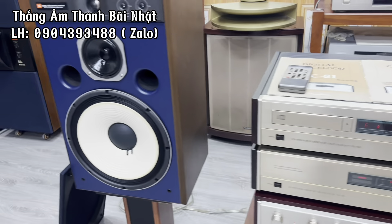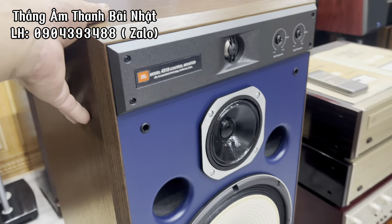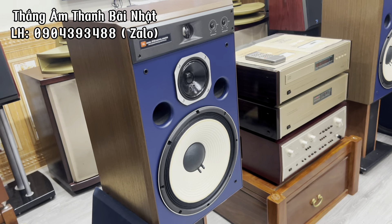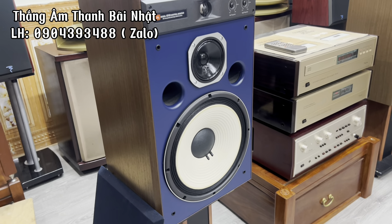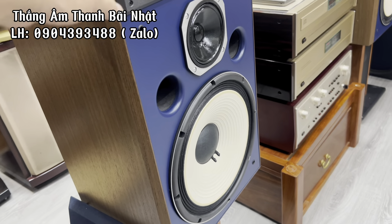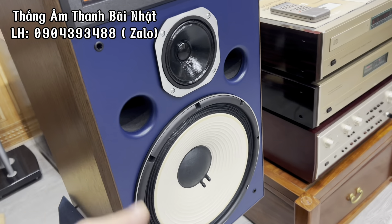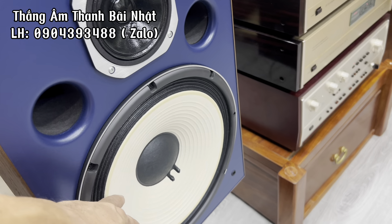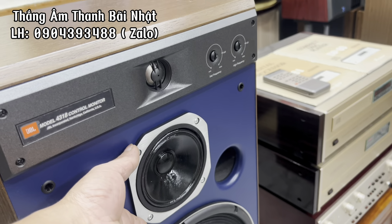Xin giới thiệu với các bác một đôi loa đến từ Mỹ, dòng loa kiểm âm, có model 4318 Control Monitor, sản xuất tại Mỹ. Thì đôi loa 4318 này sở hữu mỗi một thân thủ, gồm một con bass 30cm, màng giấy gân vàng, và một con trung 12, và một con tép.